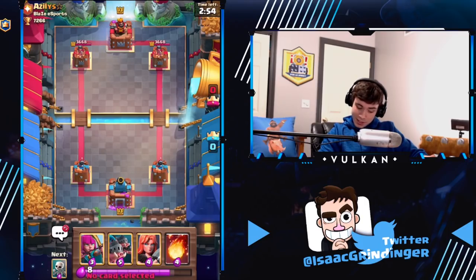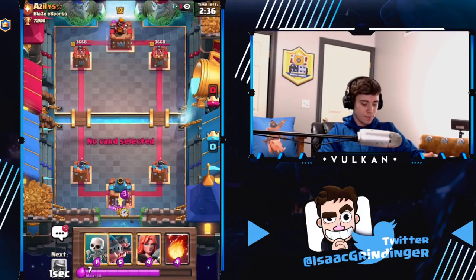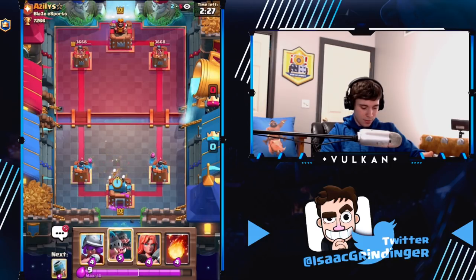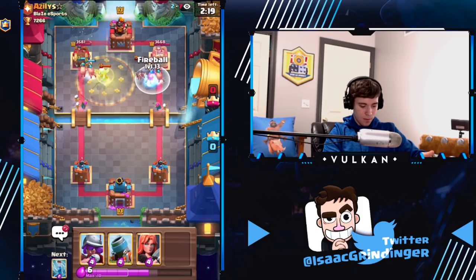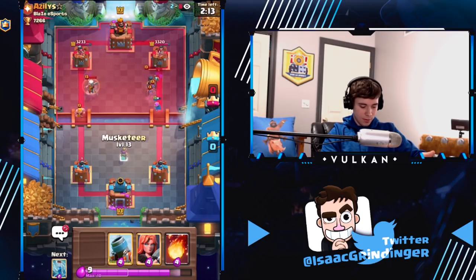Versus Azelis, who kind of has a card counter to me, I think. He has Earthquake? Elixir Golem. I don't think I roll Hogs first play — I think I just archer split. Probably safer. It's tempting because he doesn't have a fireball or anything, but you can get a King Tower activation. He has a super expensive deck, so we're just gonna roll Hogs split now. I mean, I don't know if this is good for me if I'm being honest.